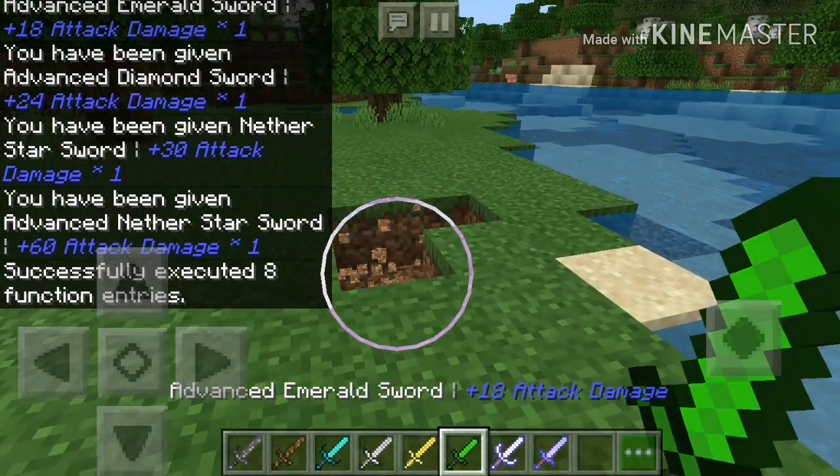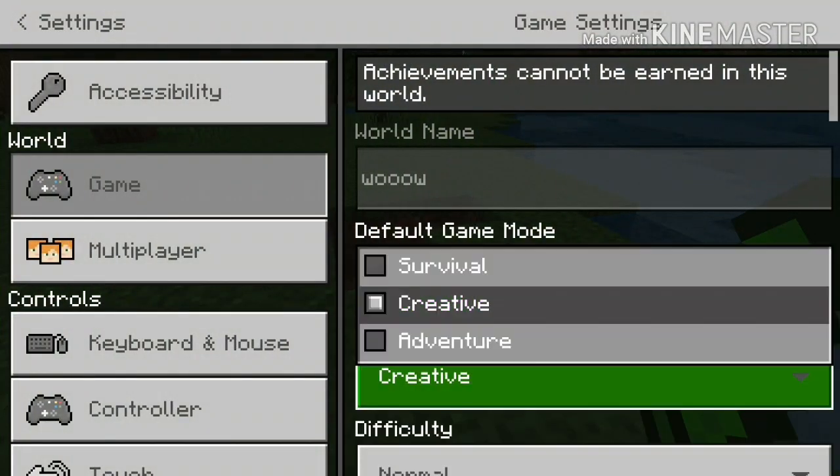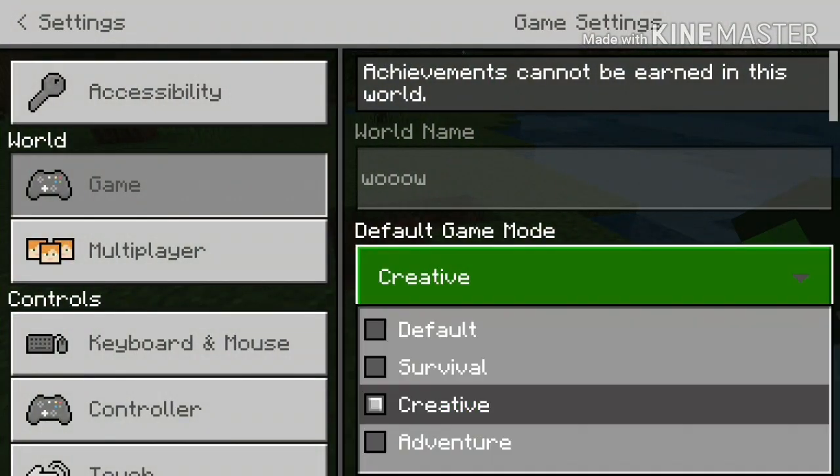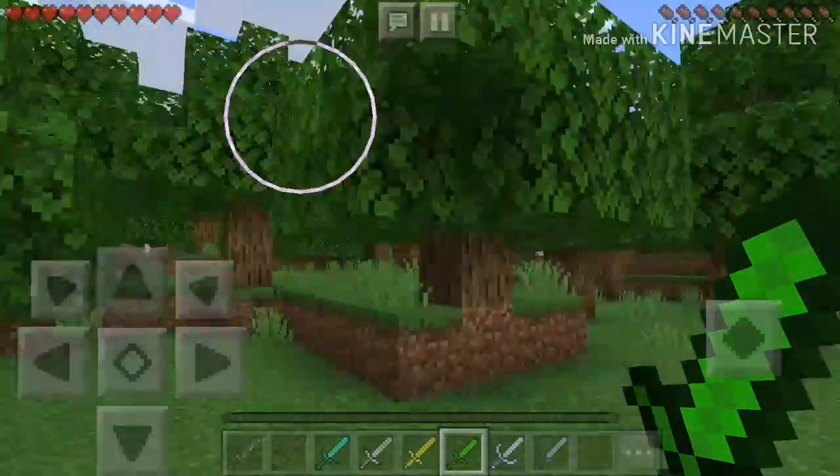I should turn to survival first — that would make more sense, wouldn't it? I don't think these work for mining, but let's summon some enemies to test them.